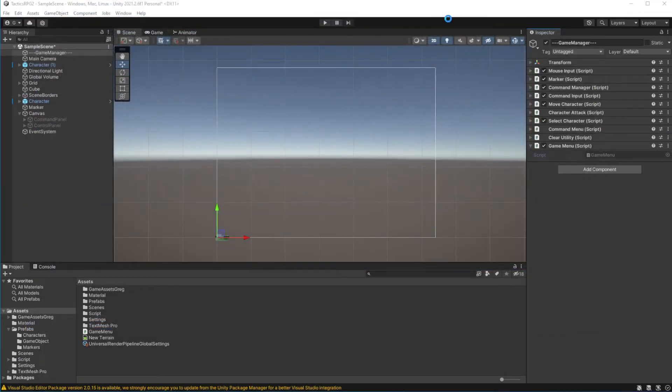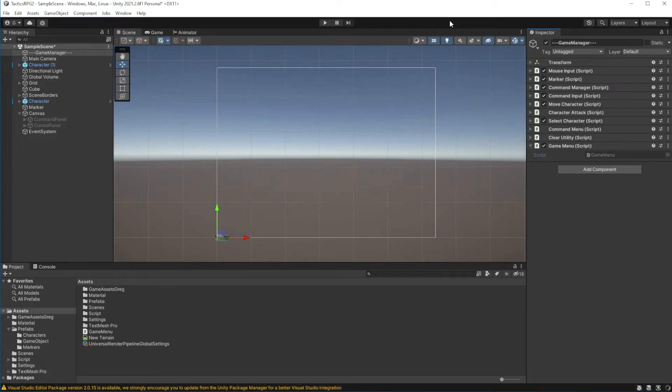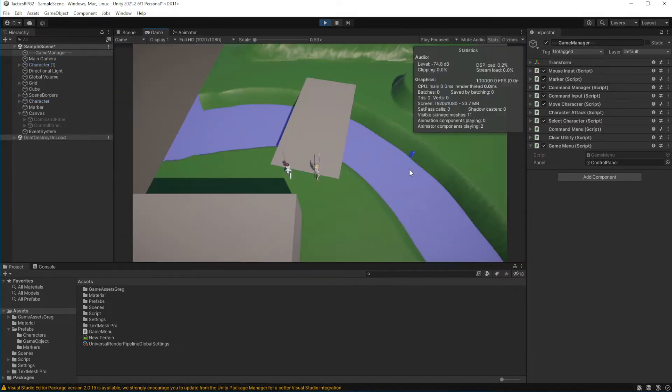Now if we launch the game, I can open the menu by pressing the right mouse button. But there is a problem.